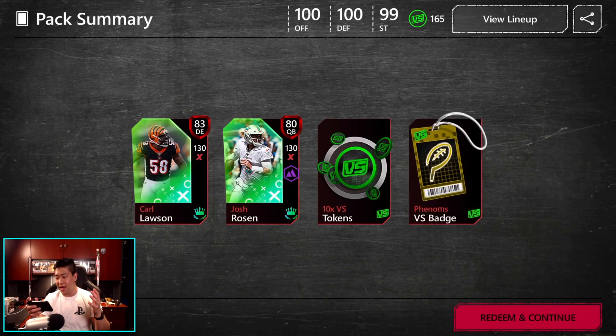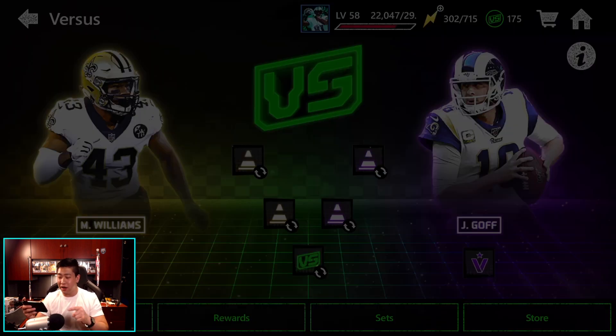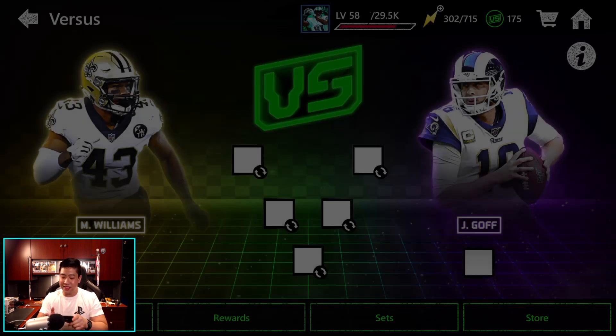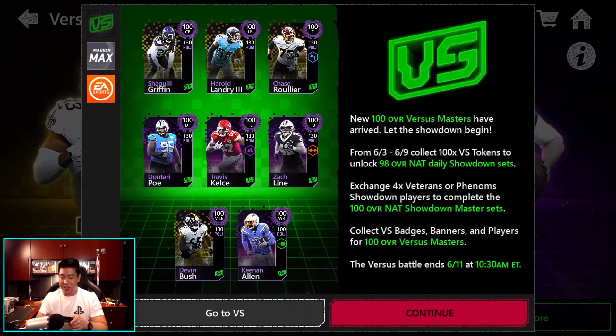Of course, you can open all and you will be rewarded Team of the Decade players. You're probably thinking Team of the Decade is over — the field pass is over — but you will be using Team of the Decade players inside of these sets. Now, those 98 overall non-auctionable daily showdown sets — these are two guys right here, and every day these guys are going to be changing.